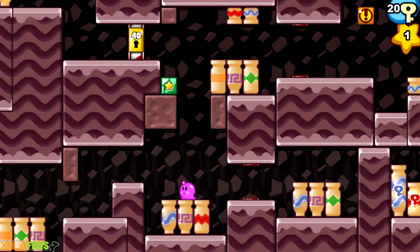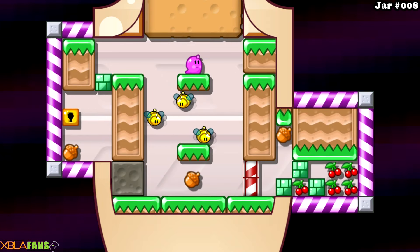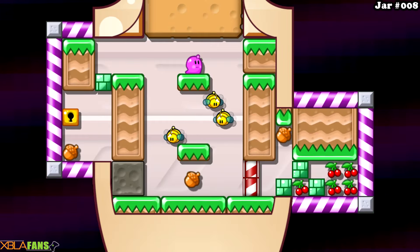Essentially the story is you're going through these worlds getting keys and unlocking doors. You can see up the top left there — that's for 40 keys, and I get 40 for that. Another one down here to the right was 10. So you may be asking, where are these levels? They're in the pots. Each pot is its own kind of self-contained world. The goal is to get all of the fruits, which turn into a key, and then you move on.